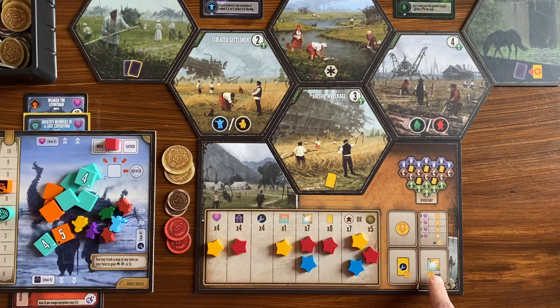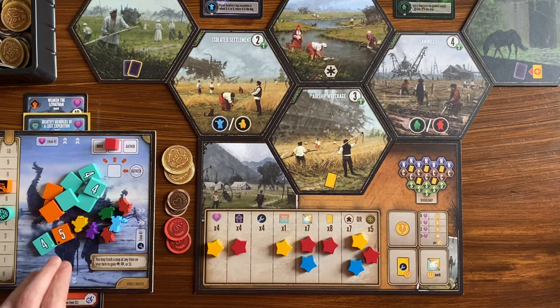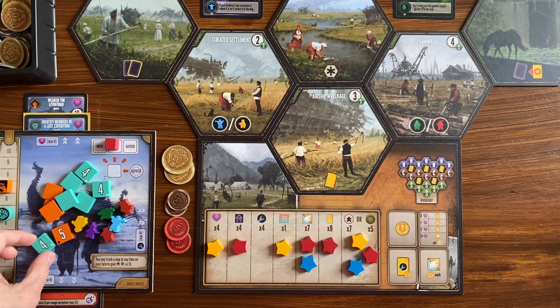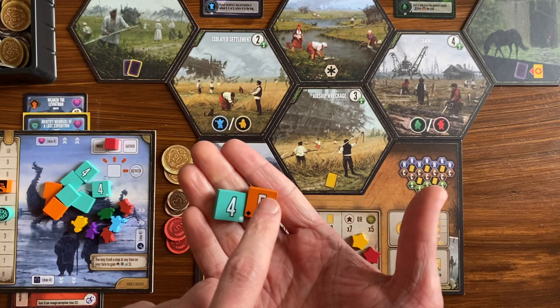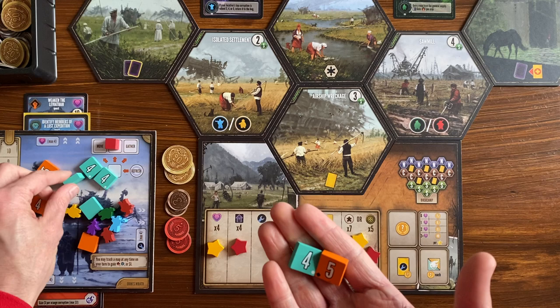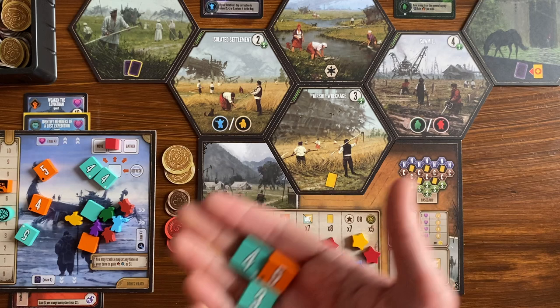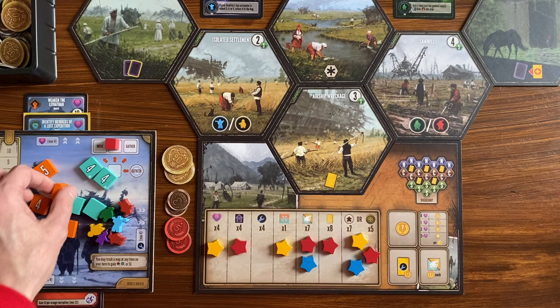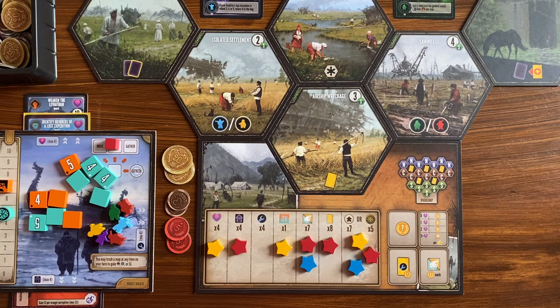For every corruption token I've gained during the game, I gain $2. This is another ongoing resource and one of many reasons for players to vanquish corruption from the land. The numbers on corruption tokens don't matter during end-game scoring — it just matters that I have the token. The reason the numbers are on them is that a higher-numbered token is more difficult to vanquish. During the game I'd probably look for three-value corruption tokens since I only need to spend three guile to vanquish them, instead of five power or four guile for a higher token. But at the end of the game, all corruption tokens are worth two coins.